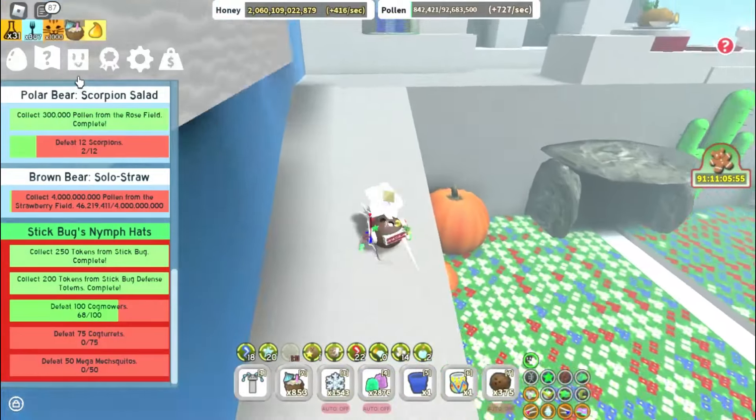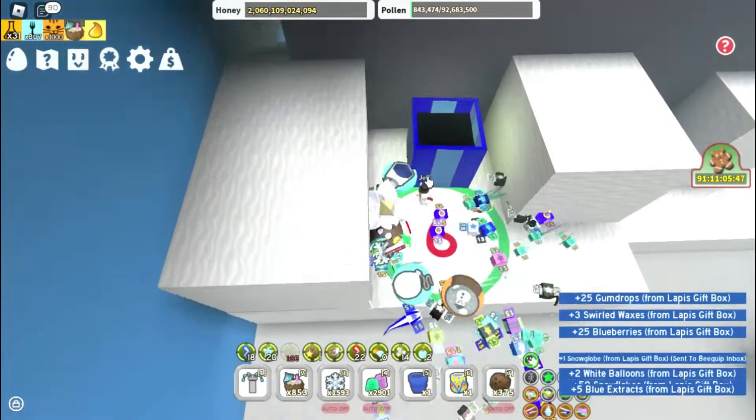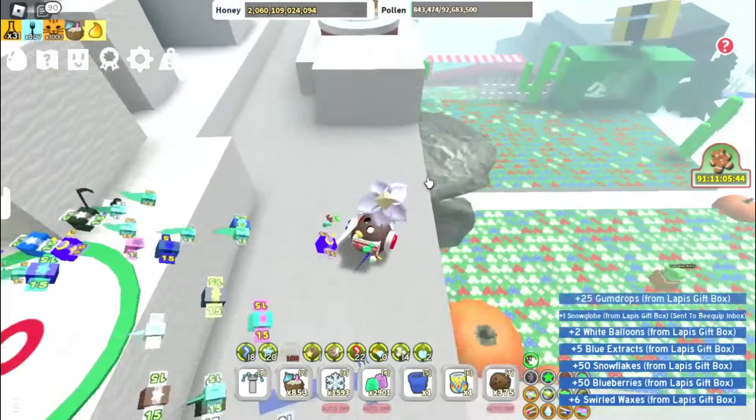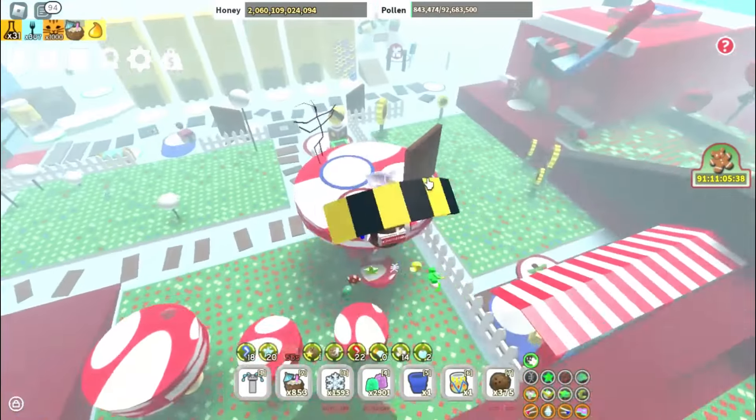This next method is only for PC players and not for mobile players — it's macroing. Macroing can get you upwards of 4000 snowflakes per day and is currently the fastest way of getting snowflakes.